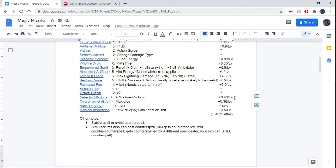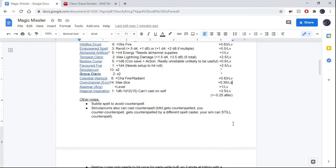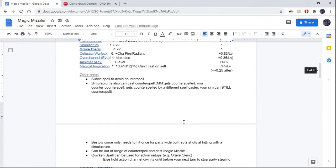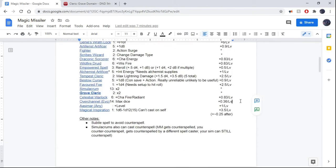Also, the Overchannel ability — the 14th level ability for Evocation Wizard — allows you to max the dice, so you can use that instead of the Tempest Cleric option; it has a very similar effect. But this only works once without penalty — you can use it in multiple rounds but you start taking damage, and I wouldn't really recommend it since it's not a gigantic difference in damage. On the Simulacrum build, instead of the Bard level, you could take an extra level of Evocation Wizard to get Overchannel, and it probably actually does deal more damage, but I'd prefer to go with the Bard.